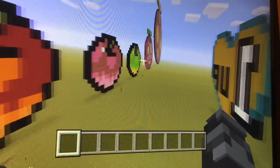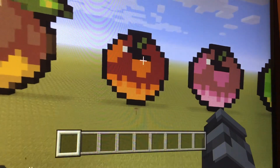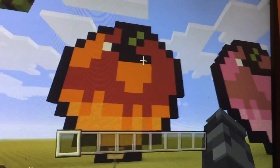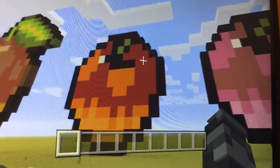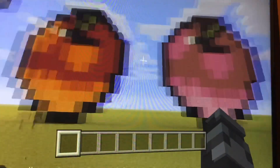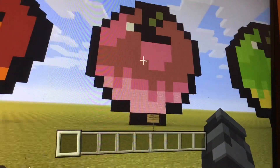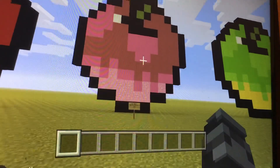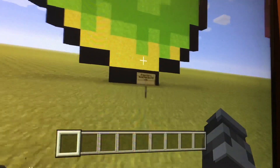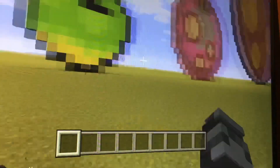And then we have the Super Mario World berries — the oldest berries in Mario, because this was the game Yoshi was introduced in. We have the Red Berry, which was essentially like a mushroom or a fire flower depending on the color of your Yoshi. The Pink Berry spawned a Lakitu cloud that spawned coins and stuff, so it was kind of weird but cool. And then this Green Berry I remember is really rare and I can't actually remember what it does, but it's rare in the game. So yeah, those are the Mario World berries.